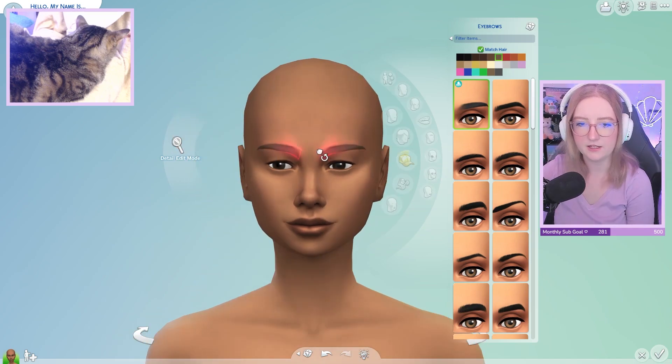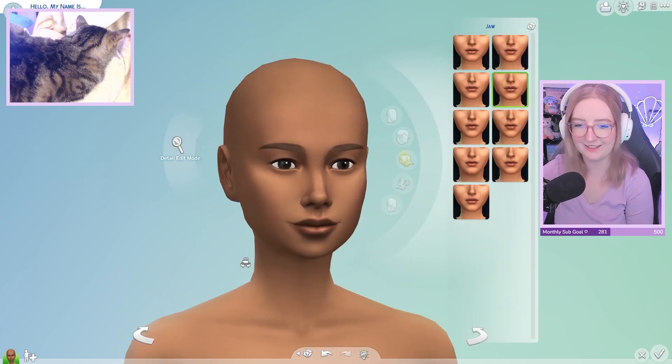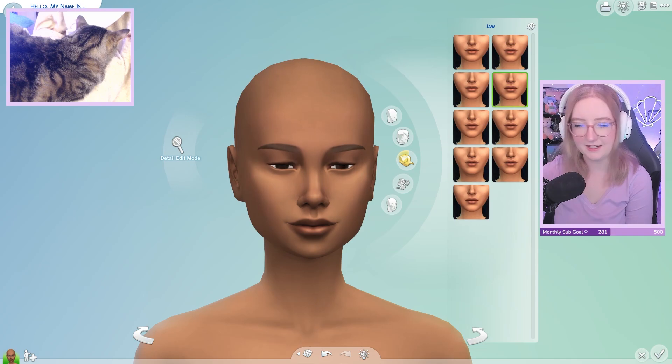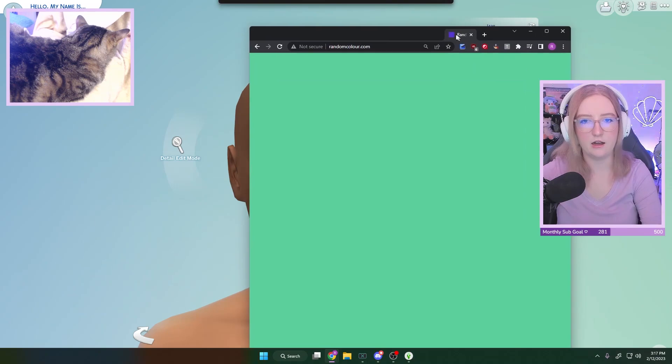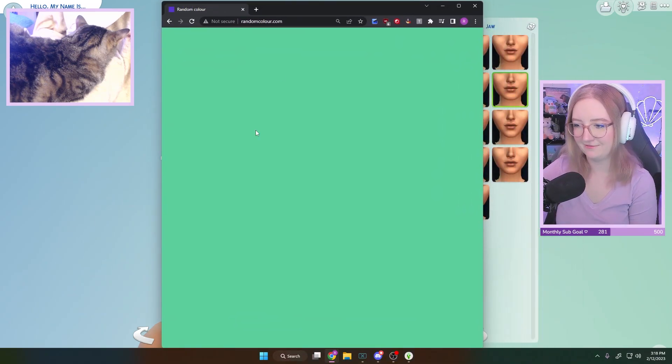We could do something interesting — fun color, purple hair for sure. Should I just go to a random color generator website and whatever color it gives us, that's the color of her hair? Let's do that, I think that's kind of fun. It's called randomcolor.com. I'm gonna click the refresh button — this could be risky, this could be bad. Okay, ready?